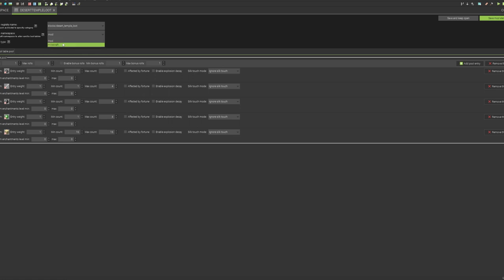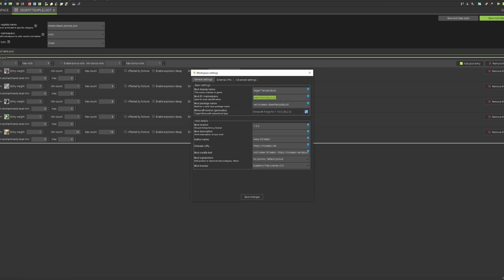The other thing we want to do — this would be a good time to demonstrate the mod namespace thing. We're going to set this to a chest loot table type and then use our mod namespace. The one in our mod should be 'desert_temple_does_build.' You can also get your namespace from the workspace — open workspace settings and it will be located under the mod namespace slash ID.